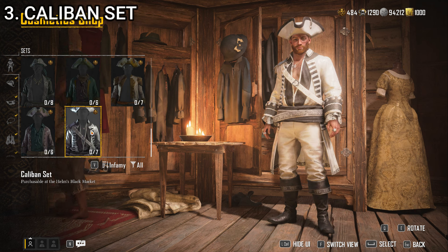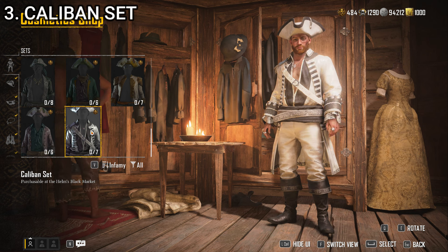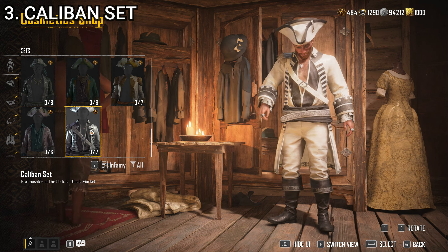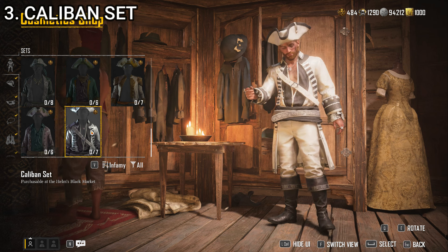At number 3, we have the Caliban set. Yet another one that requires pieces of eight. This one I quite like — it actually reminds me of the bad guy from Pirates of the Caribbean 5. Kind of looks like his uniform, so there's a sort of Spanish pirate hunter vibe to it. Very fancy — white and black is always a good color combination. The only thing it doesn't have is some sort of a weapon on the belt. This is very believable for a pirate, obviously a wealthy one. I think this is a great one for a kingpin, and it's also believable for a captain. It feels like you'd have to have some wealth and prestige to be wearing something like this. I like the Caliban set — it's quite nice, and that's why it takes the number 3 spot.